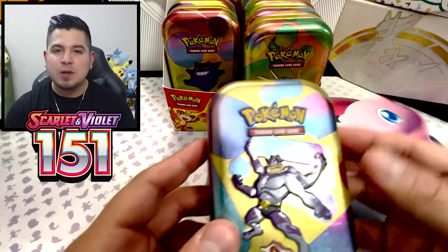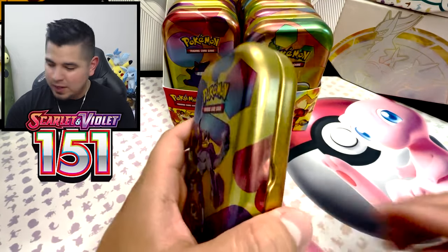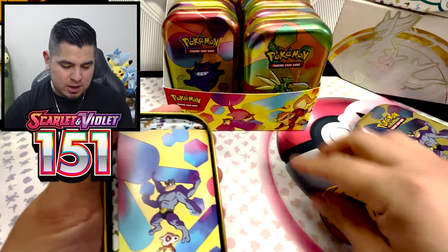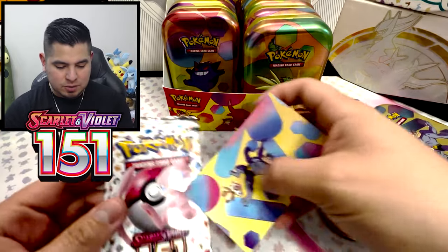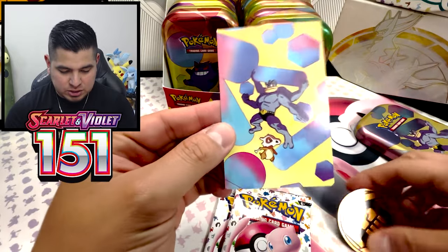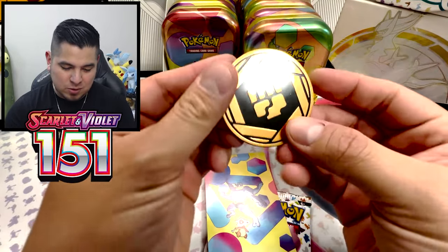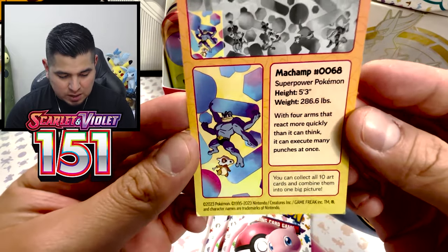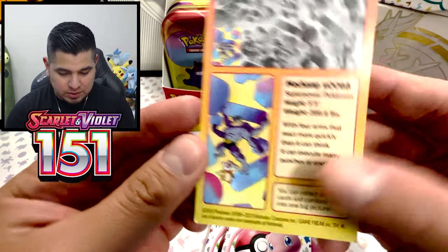The final attempt at mastering Pokemon 151 — here we go. We're going to start things off with the Machamp tin. Let's see what we get. We got two packs. Machamp number 68, Super Power Pokemon. Check out those four arms. I don't know what you're doing down there, Cubone.